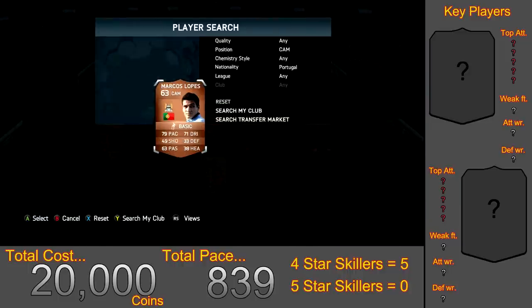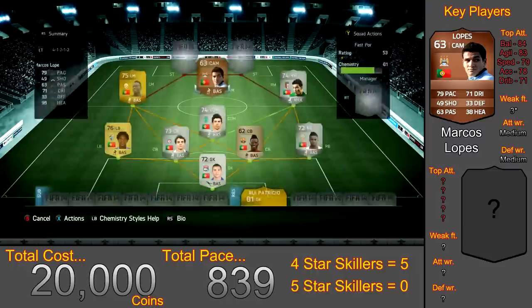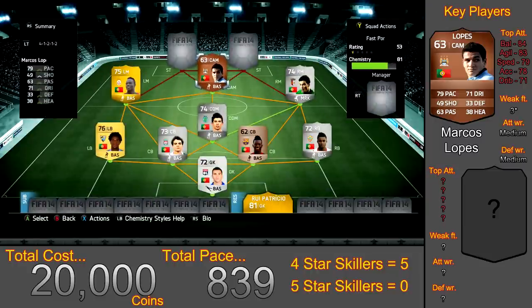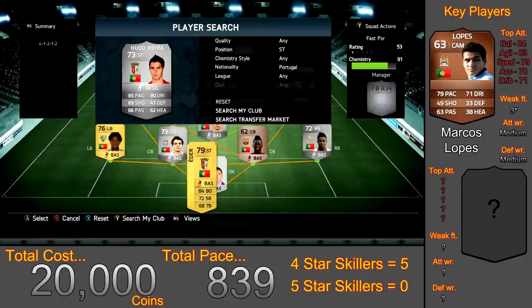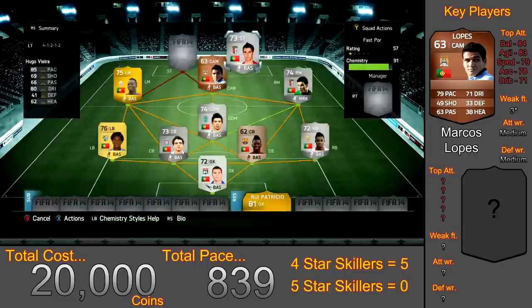Moving into the CAM position, our second bronze of the team is Marcos Paolo for 2,100 coins — a Man City player with 79 pace, 71 dribbling and only 63 passing. Despite being lowly rated he actually surprised me in game; his passing seems pretty decent and he wasn't as weak as I expected — he feels like a silver honestly. In the striker positions, starting on the right we have Hugo Vieira for 1,300 coins — 85 pace, 80 dribbling and 69 shooting. I found him to be really good once you get used to him; his finishing feels around 73-75 in practice.